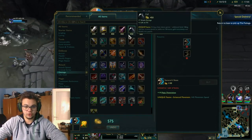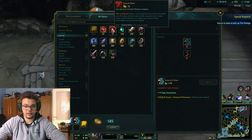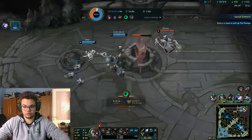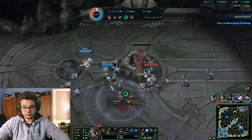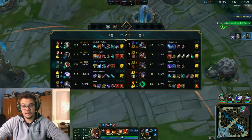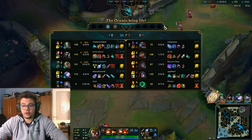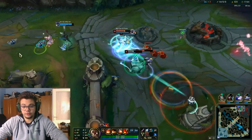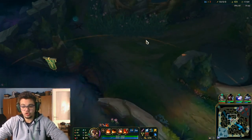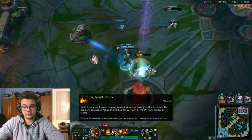I can go for Sorcerer's Shoes now. I like the Sorcerer's Shoes in this context even though a BF Sword was handy — I got instant Trinity Force which is why I didn't get Sorcs faster. You can see how strong Corki is when he's ahead with these items. You get to this level of strength eventually regardless. I can just jump in, hit them with my W, and proc the burn for two seconds.